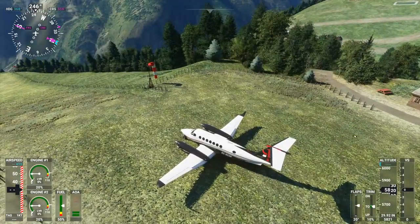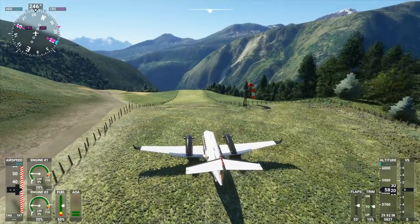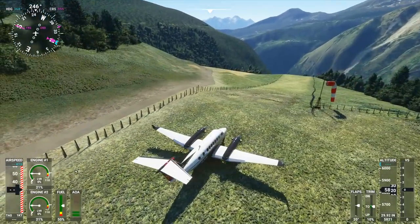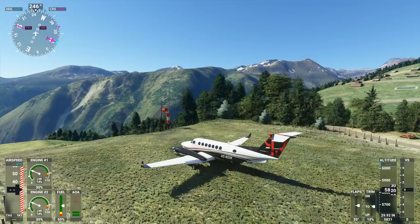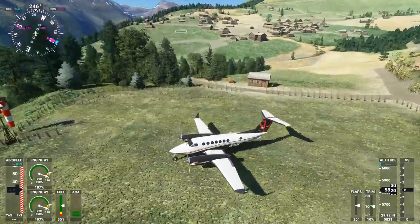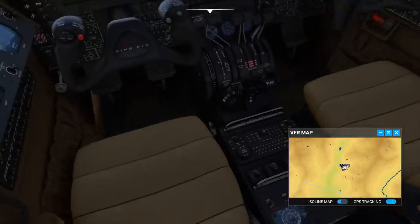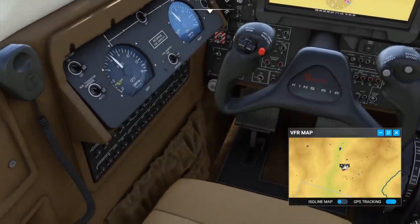Welcome to the interesting airport of Chamois, also in the Alpine region but on the French side, on the western side. This airport is very, very close to the mountain of Matterhorn in Switzerland, which is a very famous mountain. It does exist like this in real life, and I don't like it. Let's just run the engines at full power — the plane is running, let's release the parking brake.